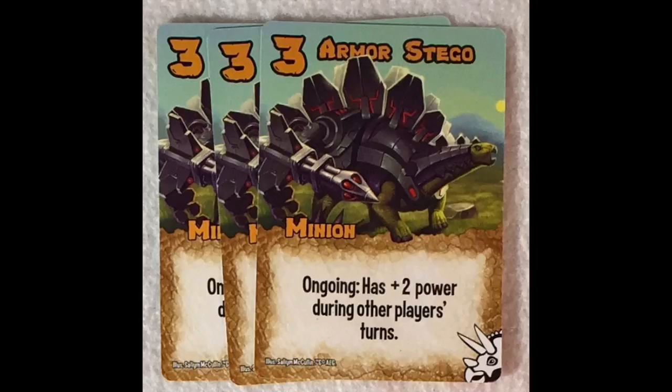Then you've got the Armor Stego — it's a Stegosaurus with armor on it, which looks like it may also have a bazooka or some kind of cannon on its tail. It has an ongoing ability of plus two power during other players' turns. That's a really great ability if another player is about to score on a base — if you've got a plus two power on that person's turn, they may not be able to score that base.